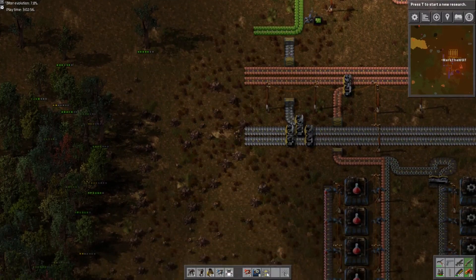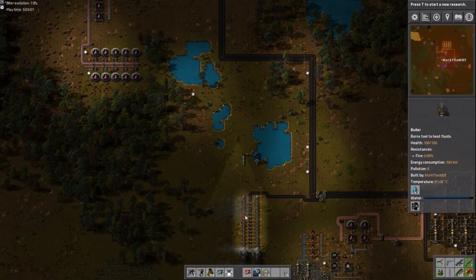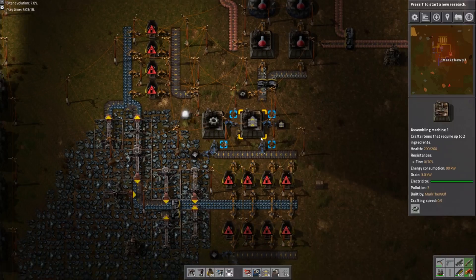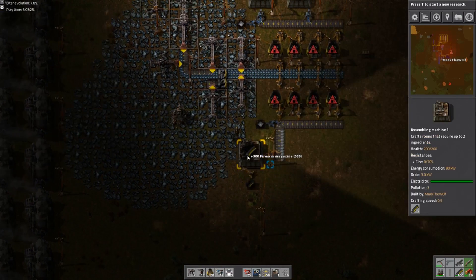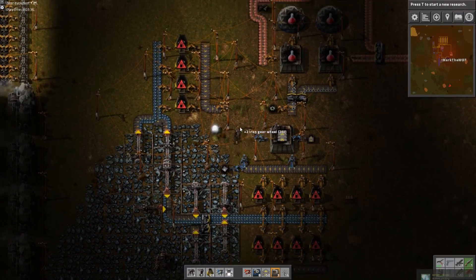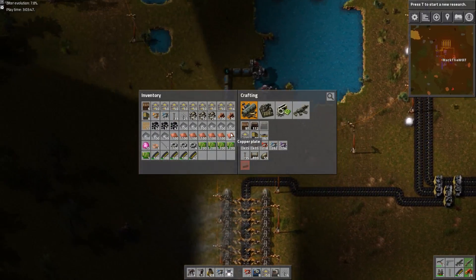Now we'll actually extend our main bus. I'm going to grab some belts out of the little area down here. We can actually tear down that whole section now — we don't need it anymore, it's useless to us now. Which is kind of sad, but it needs to happen. We can grab all of our ammo and get rid of the ammo box. Yeah, we'll tear it down bit by bit every episode. We don't need to do it all right now, but let's get green science packs going.